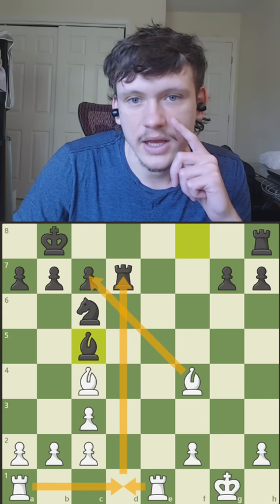So let's drop back. I'm going to go here threatening this pawn. I can take here with check, and now I can pick up this pawn — I'll pick up this pawn with a discovered check.